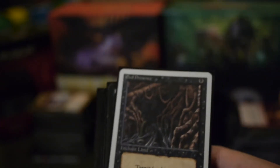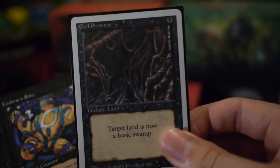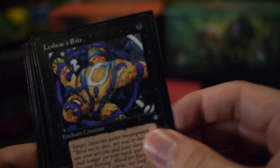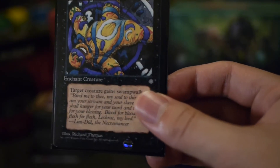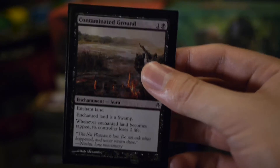The last component of the deck is the enchantments. Most of these enchantments kind of replicate Blanket of Night. Evil Presence — I love this old art, really takes me back. Leshrac's Rite is an aura: target creature gains Swamp Walk. Contaminated Ground — another targeted land-shifting ability. Tainted Well does the same but you draw a card when it comes into play.